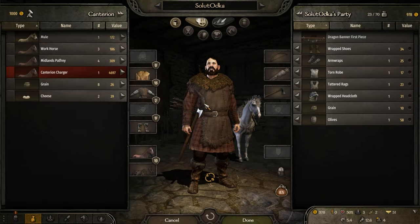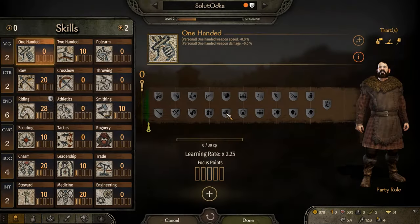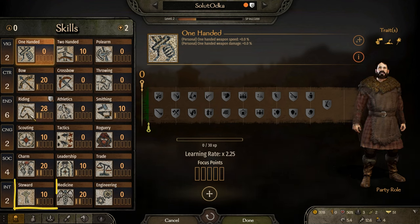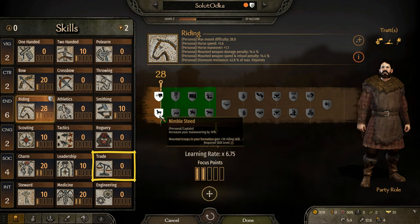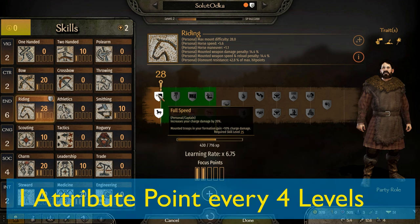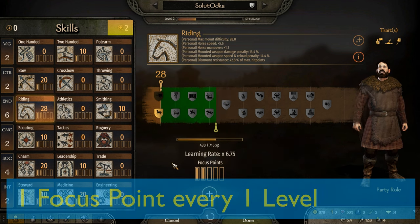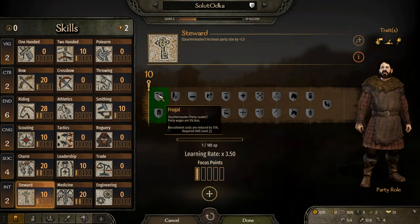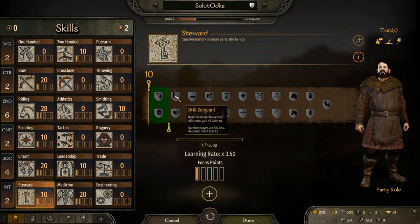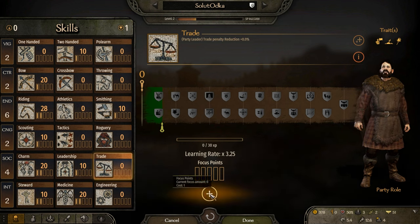For your initial skills, this will vary based on your companion party members and grand goals. But there are some always-good minimum starting skills, such as steward, riding, athletics, and trade, to name a few. One important thing is to know that you will only earn one attribute point every four levels earned, while you will have one focus point for every level earned. Another important aspect is to define loosely for each of these key skills what levels you need to achieve for your short-term goals — for example, level 15 trade to get better at spotting good deals, level 25 in steward to pay lower wages, and so on.